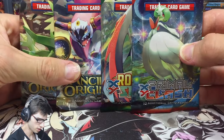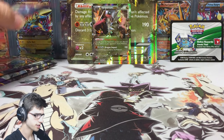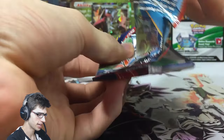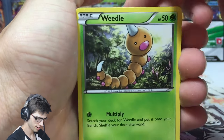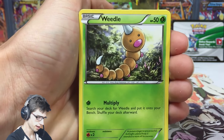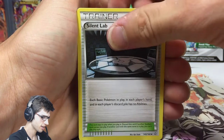We have the four featured booster packs: Primal Clash, Roaring Skies, and two Ancient Origins. Let's get straight into this — no hesitations. Looking at the Mega Gardevoir pack art here and hoping for the best. Positive thoughts equal positive pulls!